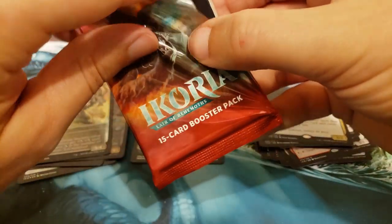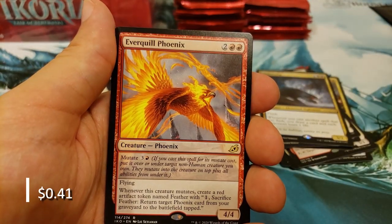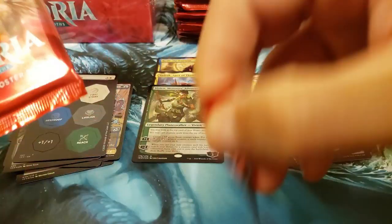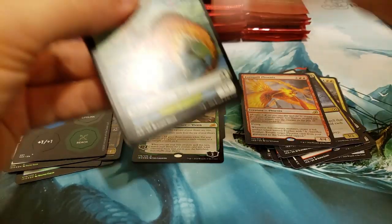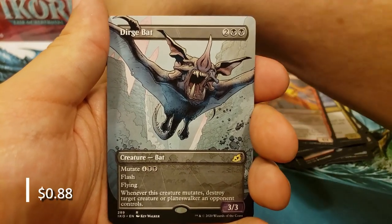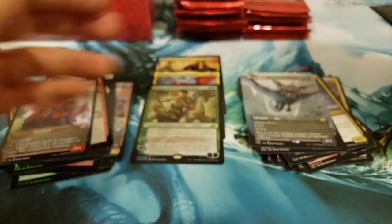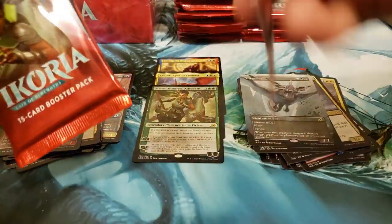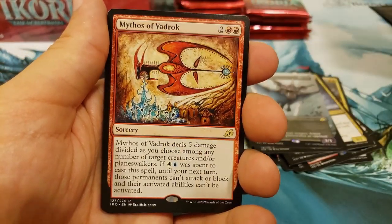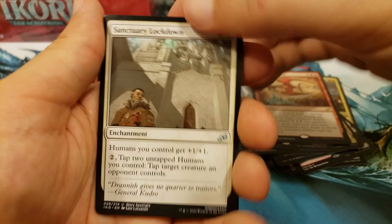We're coming up on around the halfway point of the box. One of these counter things, and the Everquill Phoenix — just a regular one this time. A Beast, a Cove, Shredded Sails, and a Dirge Bat. And a Porky Parrot — gotta include the Porky Parrot. There's just no say in the matter. The Porky Parrot's coming in. Into Mythos of Vadrok — hopefully I'm saying that right.